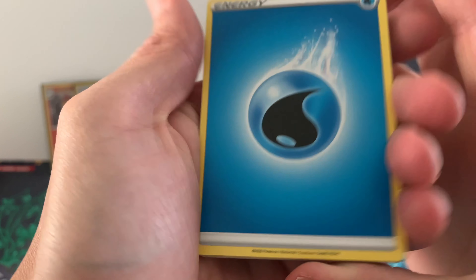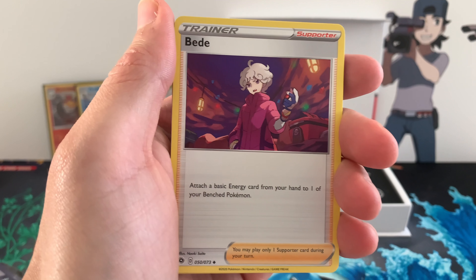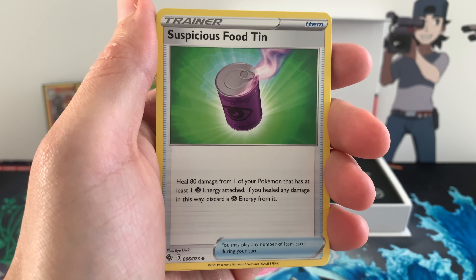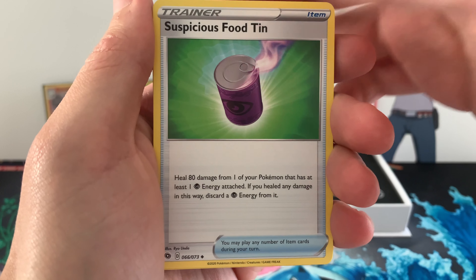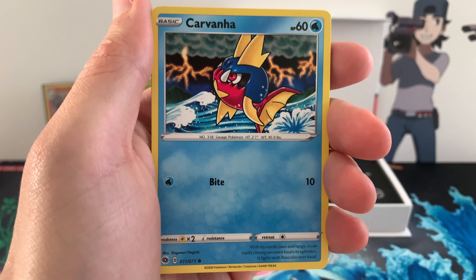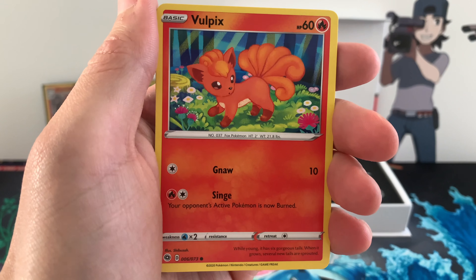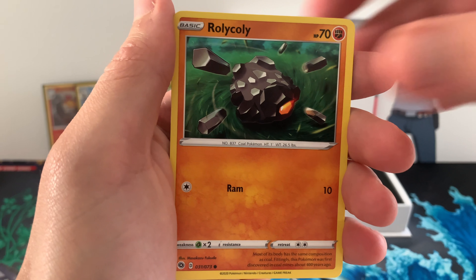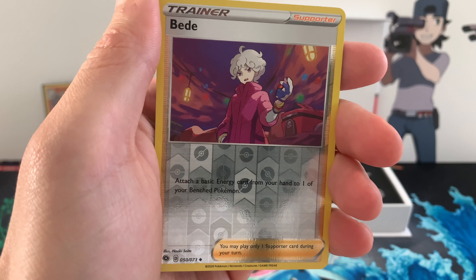Water energy — hit that like button if you haven't. We got a bead. Pierce. Suspicious Food Tin — this comes into a gold card, I think it's the only gold card from the set. Carvana. Potion. Vulpix. Machop. Roly Coly. Bead. And the last card — can we pull something?